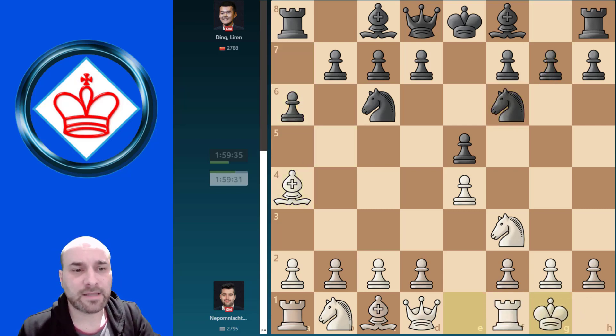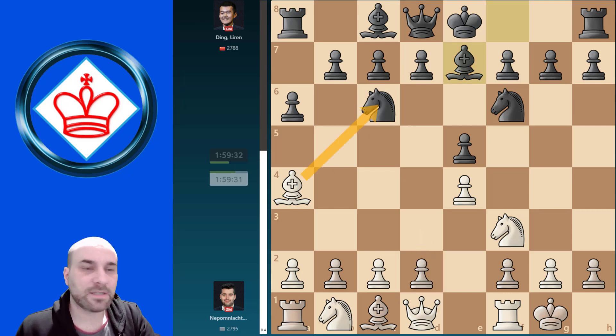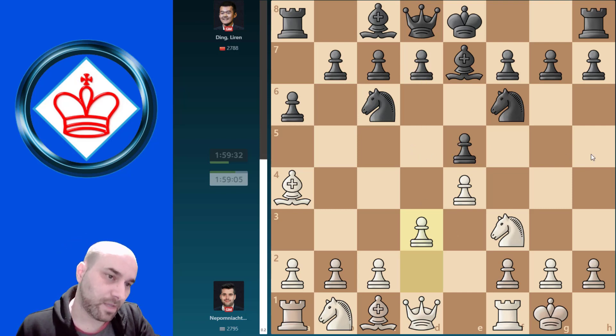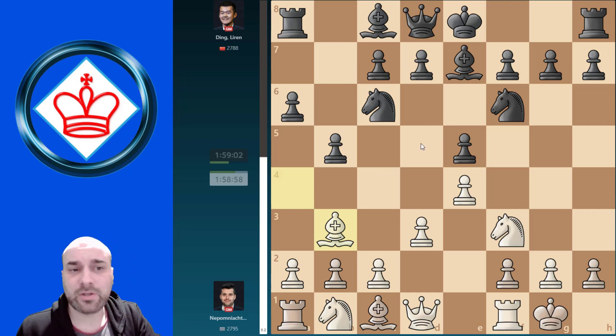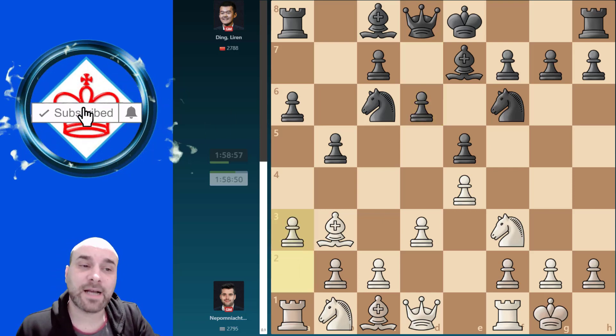He went back with the knight, then castling, and after Bb7, black didn't capture to go into the open Spanish — he played that move. Now we have D3, the anti-Marshall system. In the first game he just captured on C6, a very interesting game. Now he played D6, and after the move B5 he went back — it's not really good to go to D5 because there are no weaknesses and white can develop his pieces very fast.